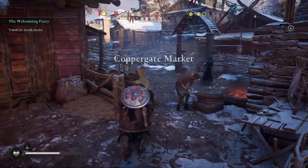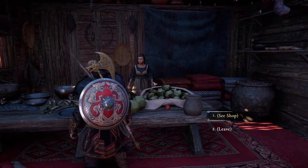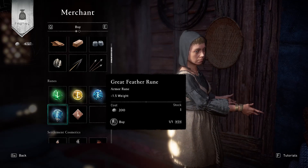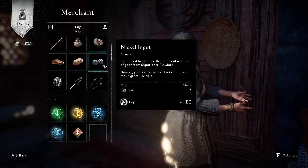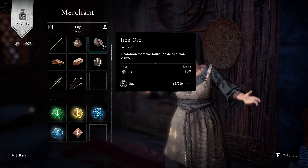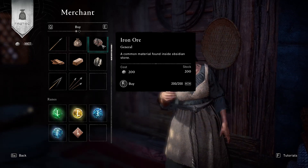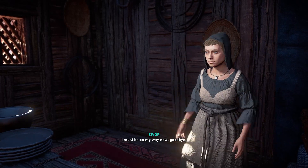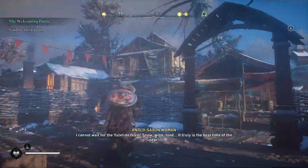There's a shop nearby selling tonstone, though this region already drops it, so we decline. We do buy a few items — we still have quite a bit of gear to upgrade and never have enough iron. Two little chests nearby contain some resources. The town is lively with Yuletide cheer: 'Snow, wine, food — it is truly the best time of the year. Have you gotten gifts for your family yet?'